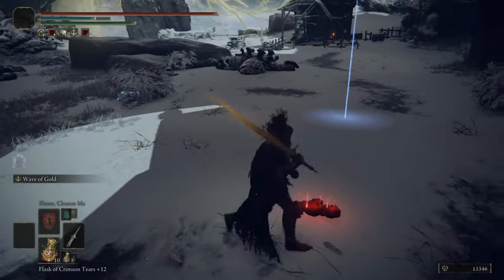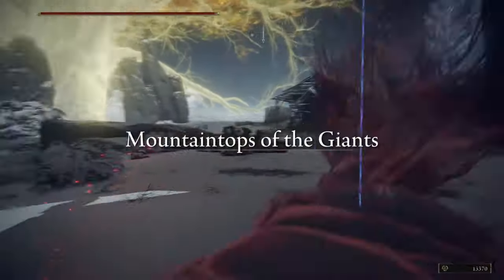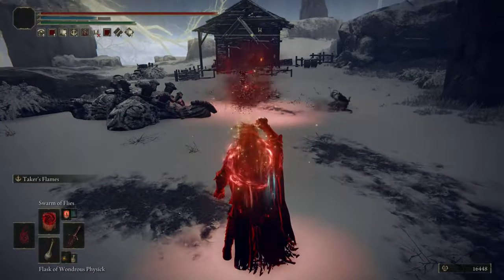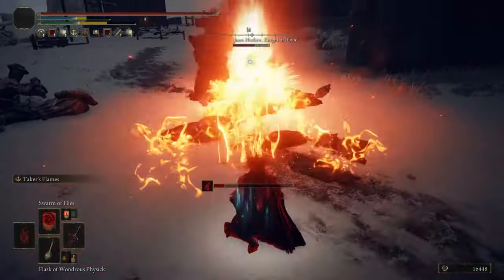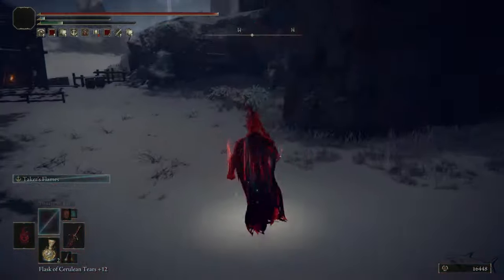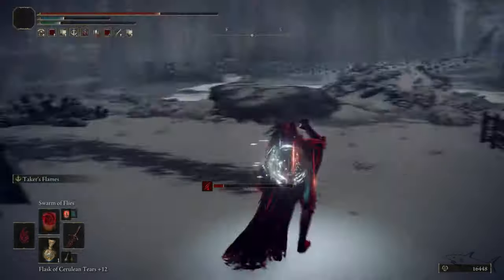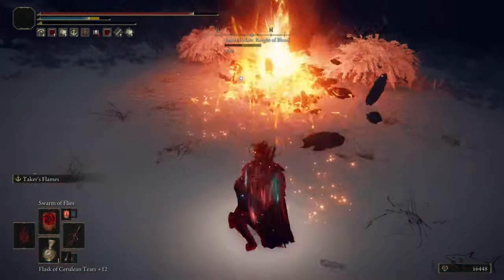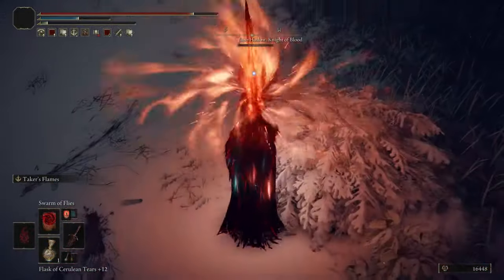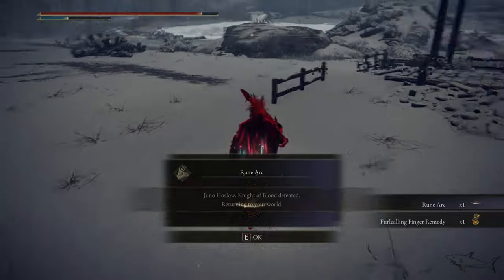If you die in that battle you'll be teleported back to this location — you don't have to go to a site of grace. Examine the symbol on the snow and then invade this NPC — the name is Juno Hoslow. You'll get the Hoslow set if you don't attack in the first second. Just defeat this guy — not the easiest fight, not the hardest. Be aggressive because he can heal, and don't let him heal or you'll waste time. After defeating him you'll get that beautiful armor set, a whip, and also from this location you can get the Traveling Maiden armor set from that shack. Go back to Lady Tanith and you can get one of the most awesome talismans available in this game.